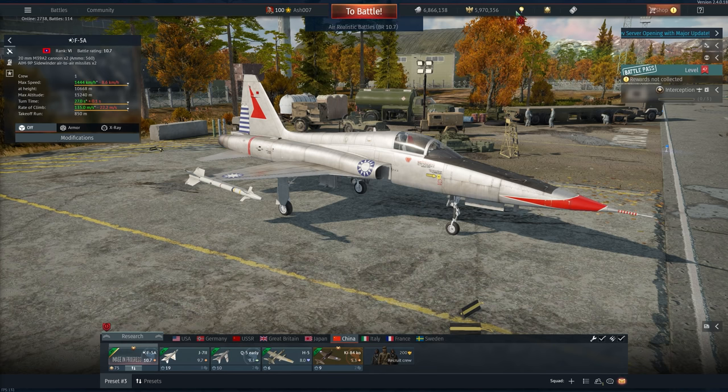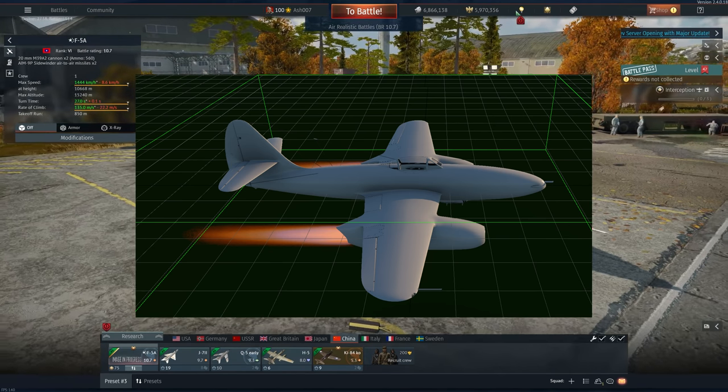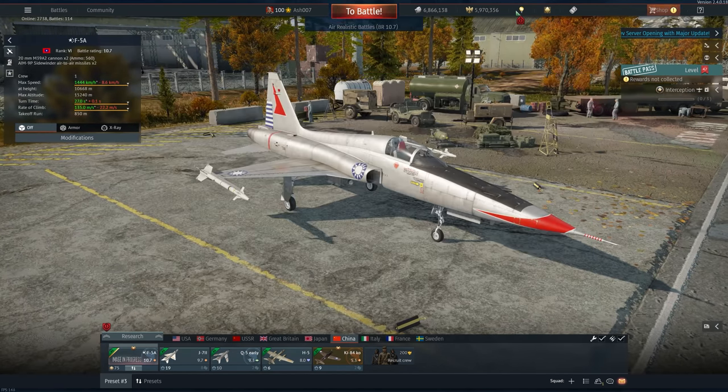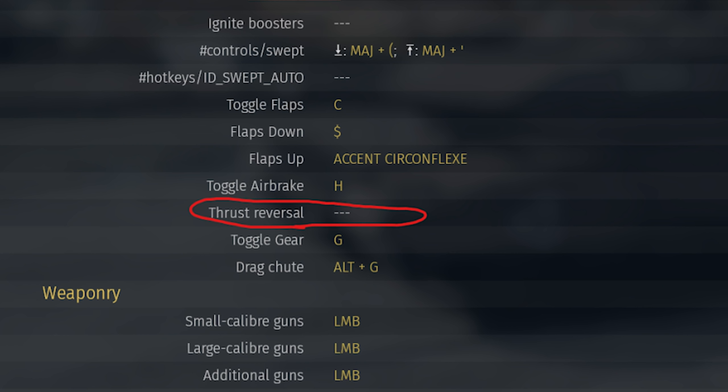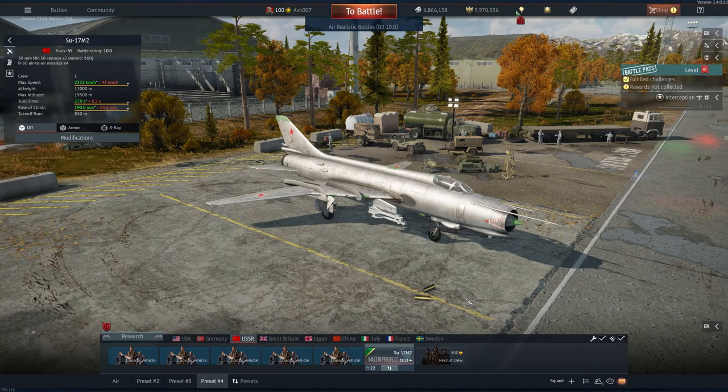Also spotted in the game files was the SU-9 or SU-11 from 1946 — essentially the Soviet test program using German engines to develop their own jet aircraft. In other curious findings, there's a thrust reversal control and an interesting missing armament preset for a Phantom — wonder what that could be.